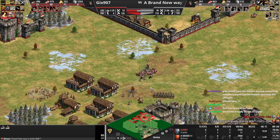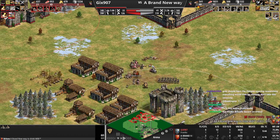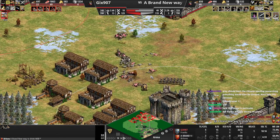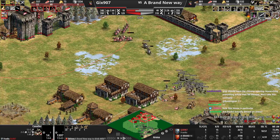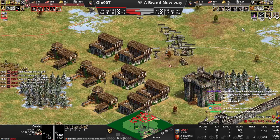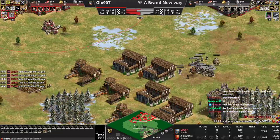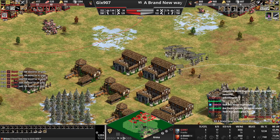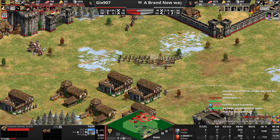He doesn't have armor yet so he has a weird priority getting plus two attack before armor. Plus four armor is pretty big though. He's going down but whatever. Switch targets there we go - not too bad. I don't really know what he's thinking - it doesn't really make sense for him to ever take that fight for no reason. That was really good for you. He threw a bit of his advantage here, but you still have to be a little scared. Prioritize halberdier upgrade and just make trebs and halbs.